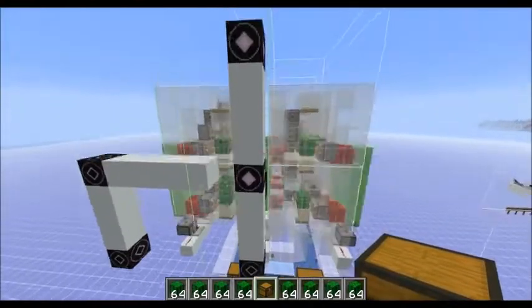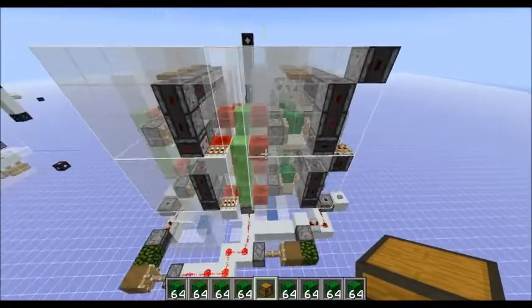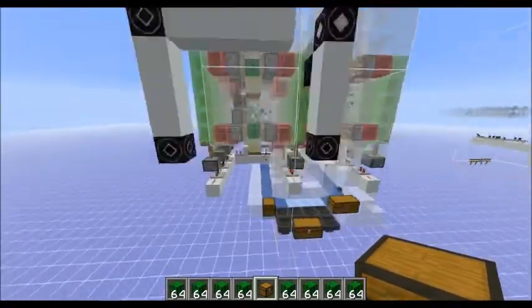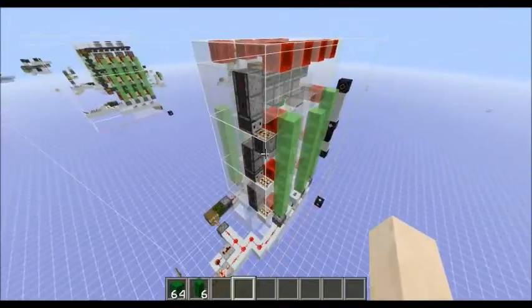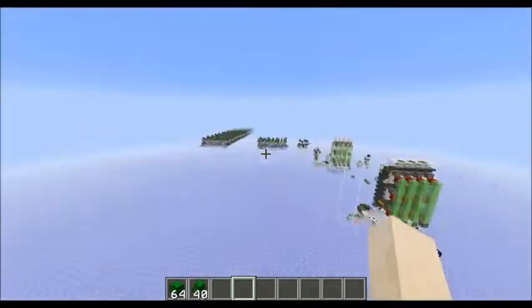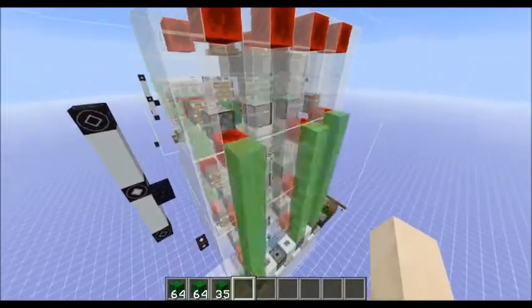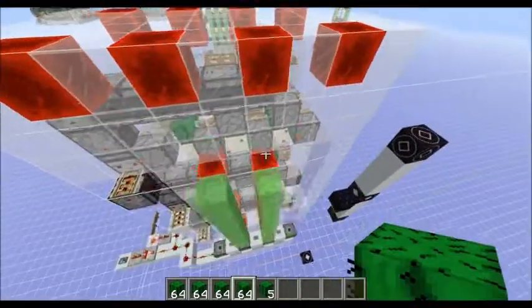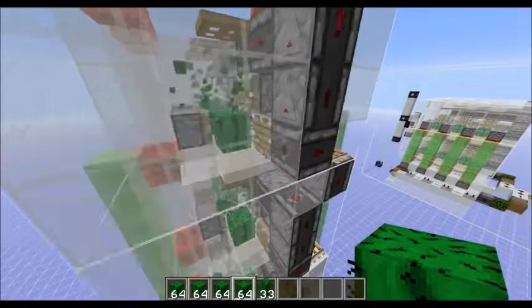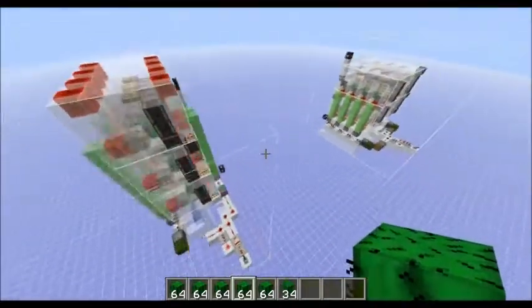I think cactus per volume, this is pretty optimal. I haven't calculated it and would be interested in the competition for this — but this would be my entry. I hope you enjoyed the video; there will be a world download so you can look at this. You'll spawn way over here and would just come out to this area to see some of the newest designs. I doubt this will ever be the fastest design, but yeah, this is mine. Somebody might come up with one that's better MSPT per cactus produced — less laggy per cactus. But anyway, thank you for watching and goodbye.